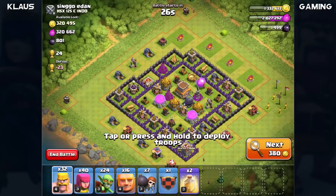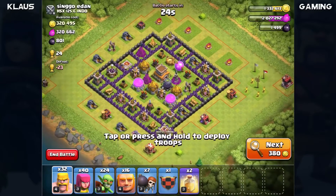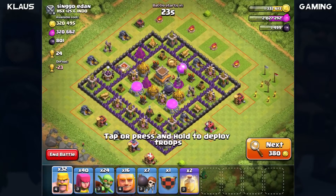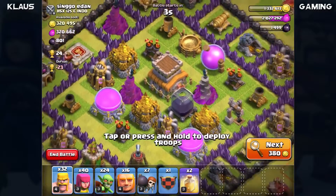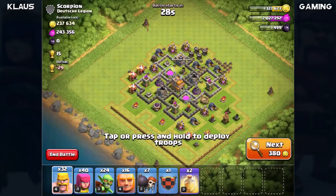Wow, this would be nice to attack - a Town Hall 8 base with 300,000 gold and elixir, that's pretty awesome. But guess what - this base would destroy us into the ground and we would cry all the way down. Unfortunately we have to pass up this base, but I just wanted to show y'all - look at that, that is beautiful!